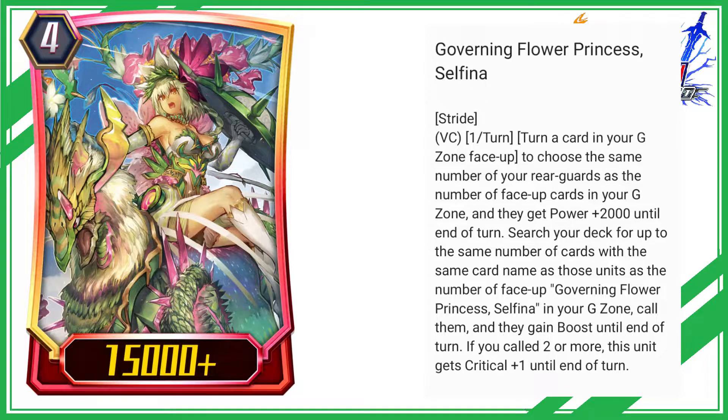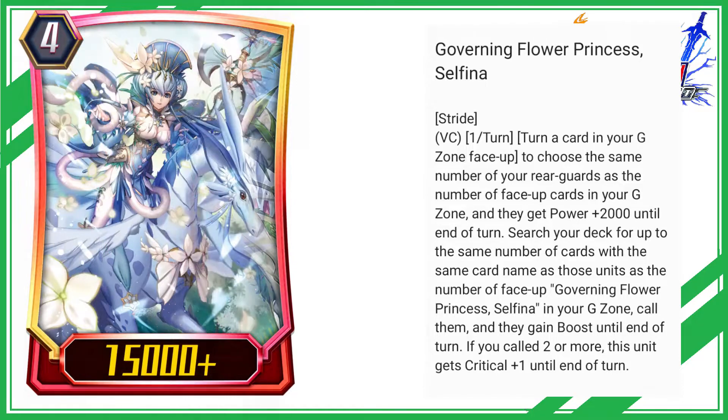Search your deck for up to the same number of cards with the same card name as those units as the number of face up Governing Flower Princess, Selfina in your G zone. Call them, and they gain boost until end of turn. If you called 2 or more, this unit gets critical plus 1 until end of turn.